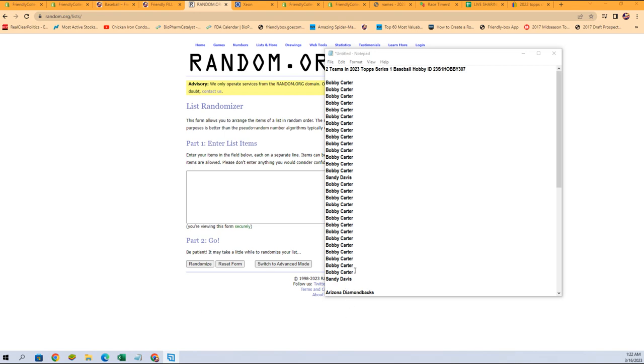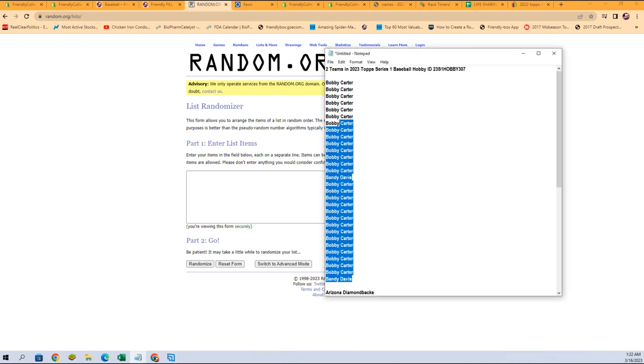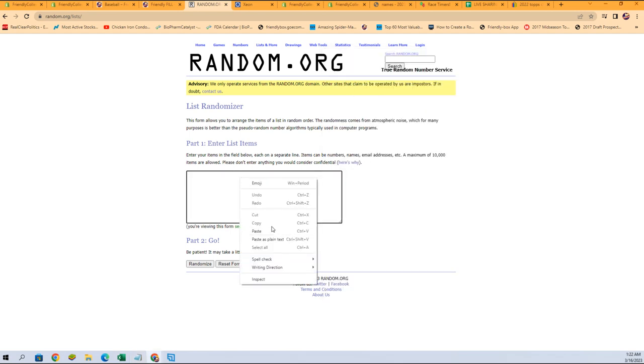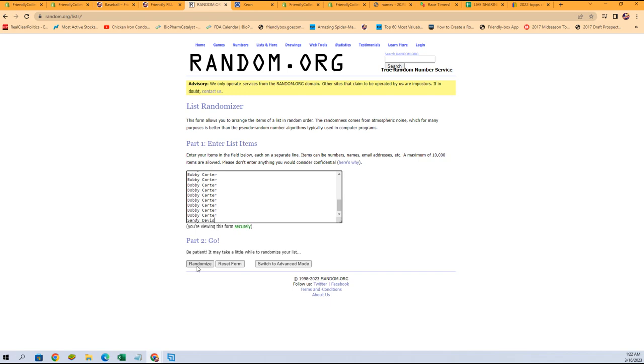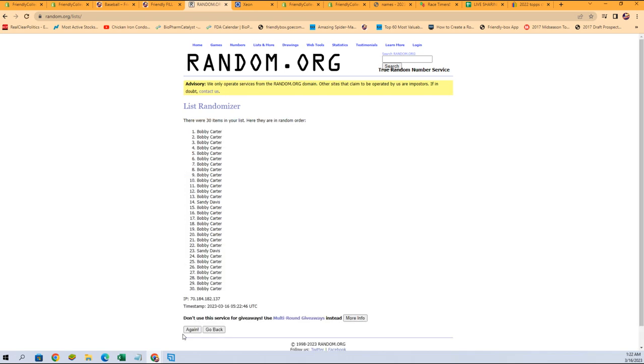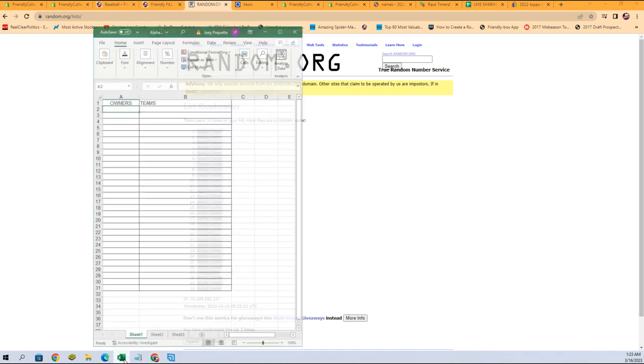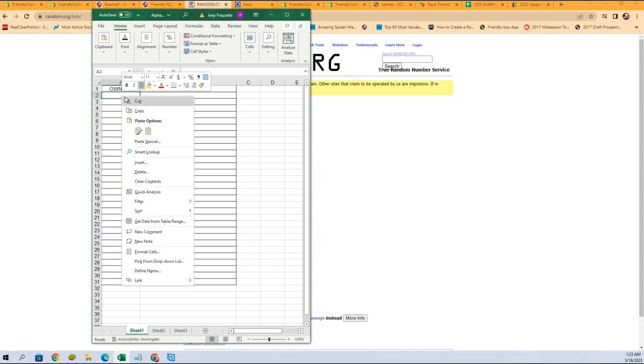There we go. So we've got Bobby C and Sandy D in here. We're going to copy and paste them in here, and we're going to randomize it seven times — one, two, three, four, five, six, and seven. All right, let's get that copied and pasted.